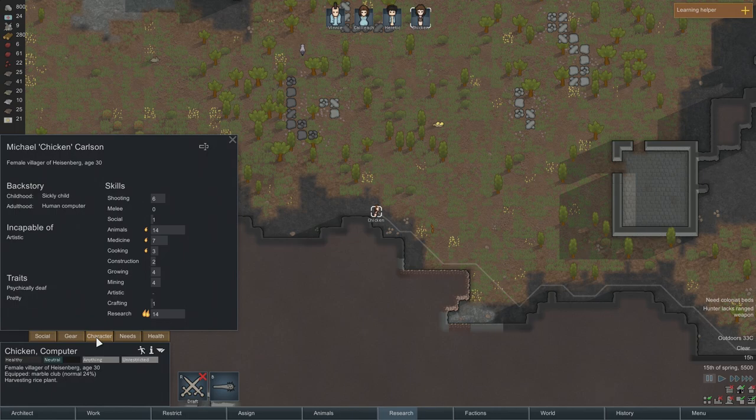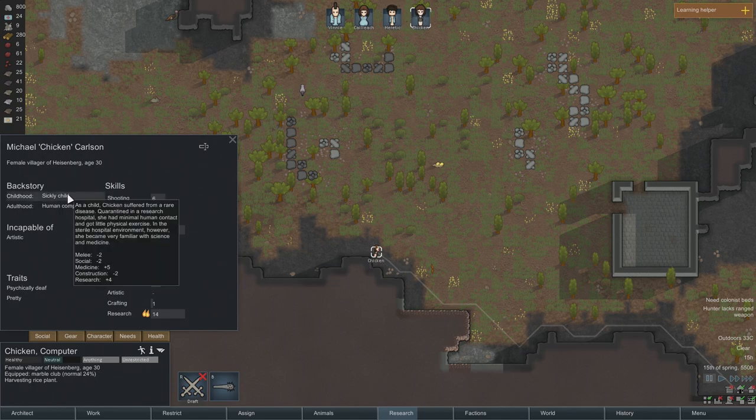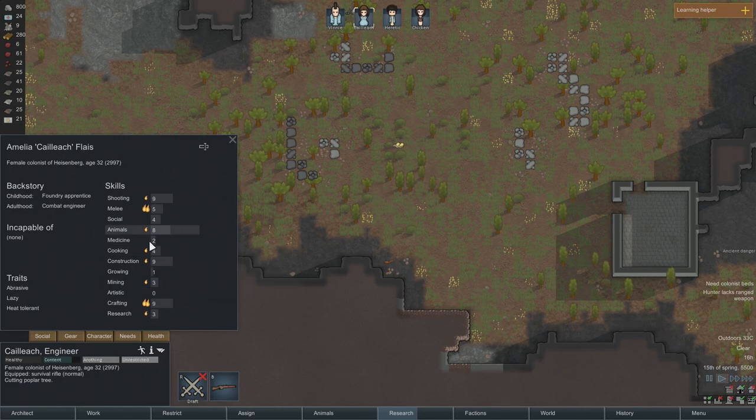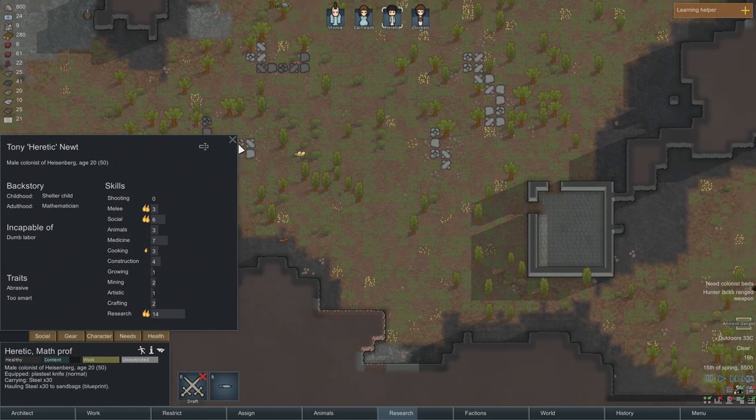Her skills: animals, medicine, cooking — not really good at building, but really good at research. Same as Heretic — that job's kind of taken. As a child, Chicken suffered from a rare disease. Quarantined in a research hospital with minimal human contact and little physical exercise, she became very familiar with science and medicine. This is not bad because Kayleek has a low medicine skill, and Heretic has some doctoring ability.